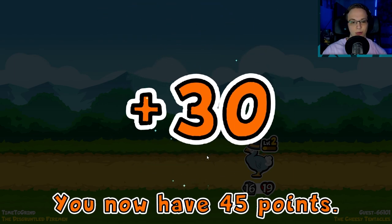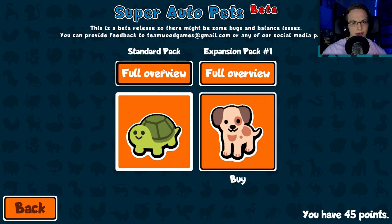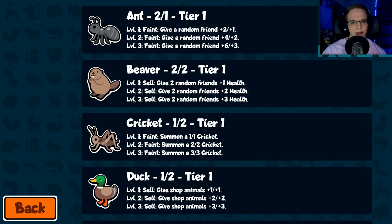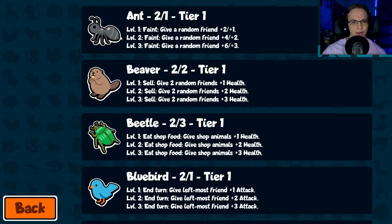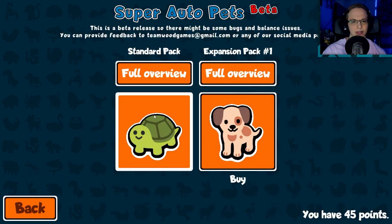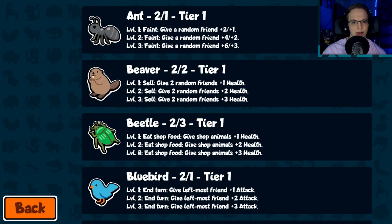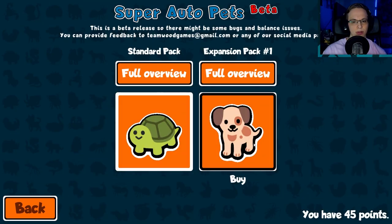I don't know if I necessarily like that for an auto chess game because it sort of makes it pay to win. I think you have to buy it with real money — what is this? It ends up being $5 plus tax. It doesn't seem like there's any way to get that with in-game currency. You have your hats which we saw people having. Apparently Hot Desert was just free — oh wait, never mind, that was $3. Some things cost money — I really don't like the way that monetization works there.